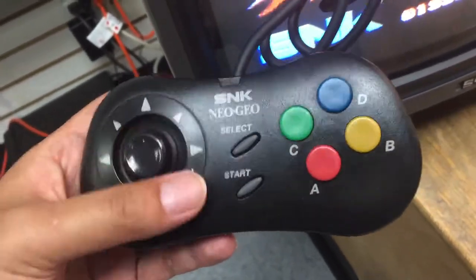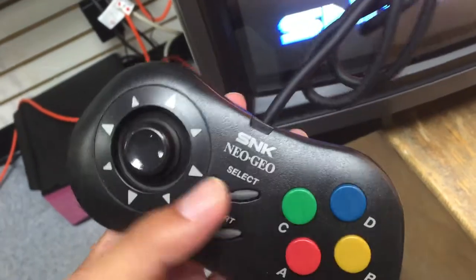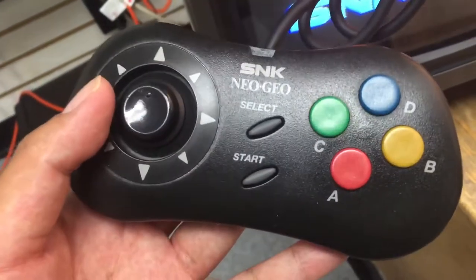We got a Neo Geo Pocket. The four buttons are configured weird — but would that be good, like a Super Nintendo controller or something?